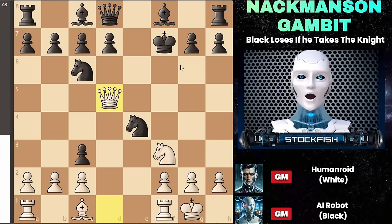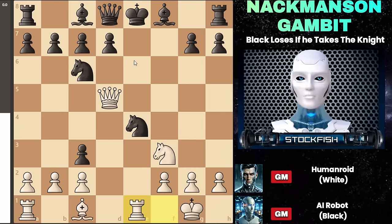Let's begin with king to e8, which is what most players would instinctively play. Now you'll move your rook to e1 because you're going to win this knight anyway, so let's activate our rook as well. At this point, black could try various moves like bishop to e7, pawn to d6, or even queen to f6. However, your strategy remains straightforward.